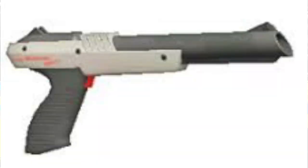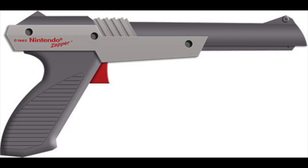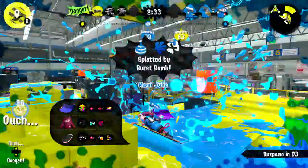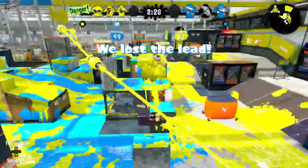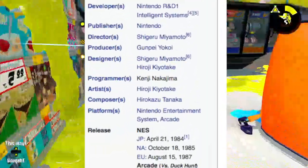Next up is the N-Zap, and this is definitely my favorite one so far. This weapon is based off the Nintendo Zapper, an accessory for the Nintendo Entertainment System — aka the NES — for the game Duck Hunt. The weapon's design is very identical to its real-life counterpart. Even the name: N-Zap, Nintendo Zapper. And the 85? Duck Hunt released in 1985 — well, at least in North America it did.